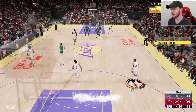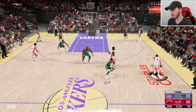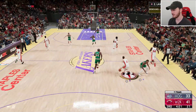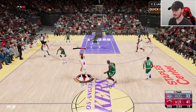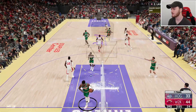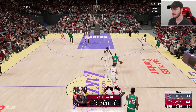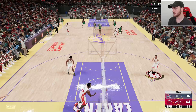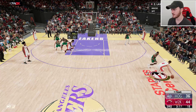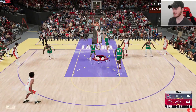Starting off the second half, our opponent kicks off with the new Galaxy Opal Trigger Trey Young hitting a three. Zach LaVine doing what he does — dunking. We're sitting on 40 points with Zach LaVine right now. I have zero plans to take him off for the rest of the game — I want to see what we can do because we're scoring with ease at the moment.